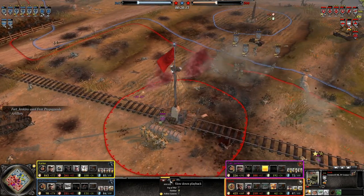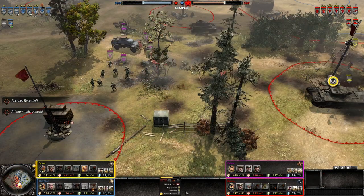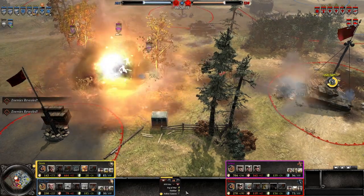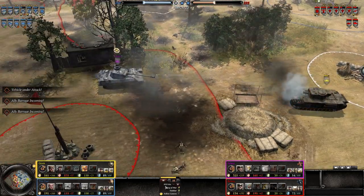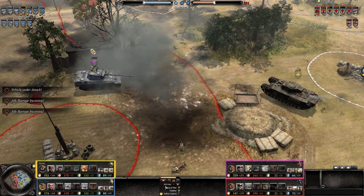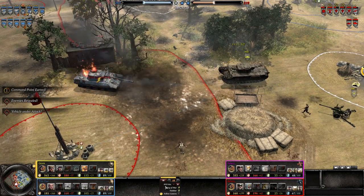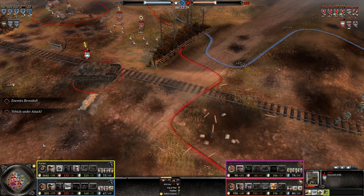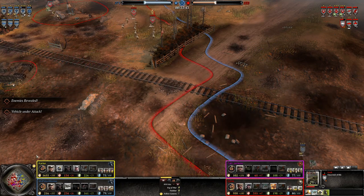The Churchill AVRE is one of the scariest tanks that the Allies have in the late game. It will absolutely mulch infantry squads, especially team weapons, if they do not quickly retreat. Its powerful shell also stuns enemy tanks, leaving them vulnerable to your AT weapons. You can also use the Emergency War Speed ability from Hammer Tactics to get out of difficult situations quickly, or rush in for a surprise attack on your enemy.